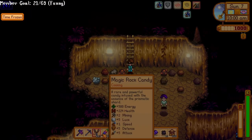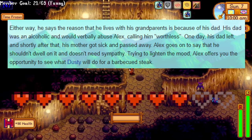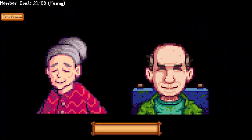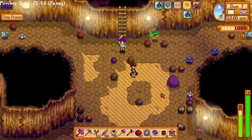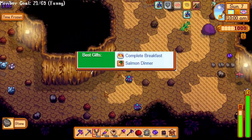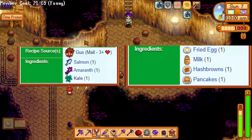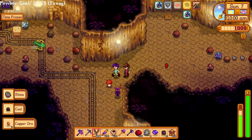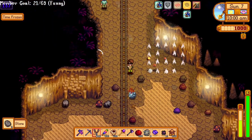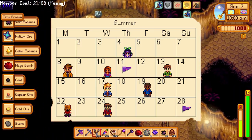However, his life has not been super easy. According to his heart events, his father was an abusive drunk and his mother died from some sort of unknown disease, and he now lives with his grandparents. To make friends with him, there isn't really an easy thing to give every day, as his loved gifts — complete breakfast and salmon dinner — are not easy to get early game, and even late game to be honest. The easiest thing to give him in my opinion is an egg. Get a coop and some chickens really quickly, so that's what I do personally. Make sure you don't miss his birthday on Summer 13th.